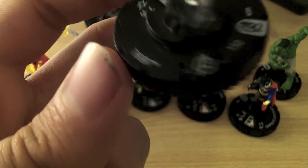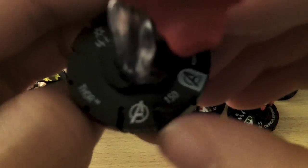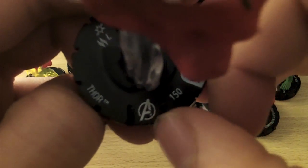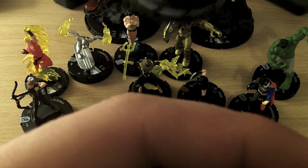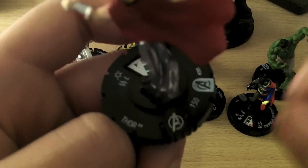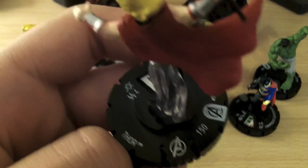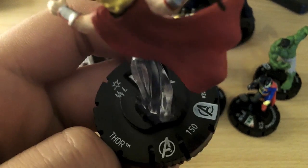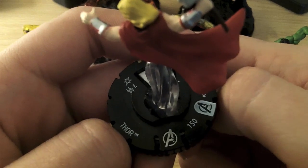Each character obviously has their name on the dial. You also get a symbol here, though this doesn't always appear on all characters — for instance Howard Stark, who's the father of Tony Stark, doesn't have one of these symbols. What these symbols are is team abilities, and they grant extra special powers or advantages to different characters for being members of a certain team. That's something we won't really cover to start with, but I will come onto it later on in the series.